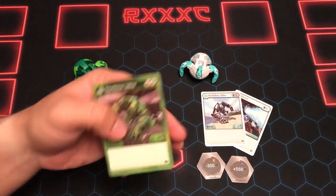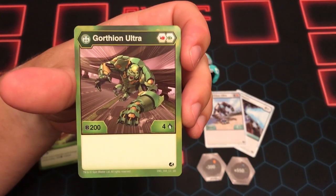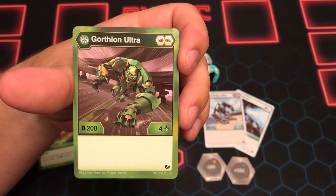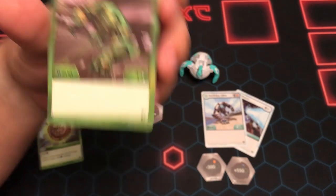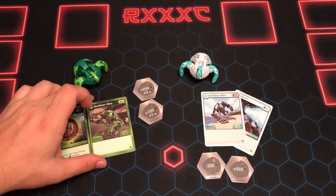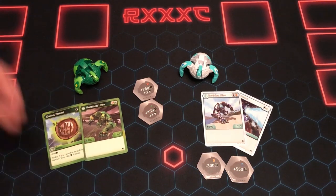Maximus Goritheon Ultra Ventus costs 5. When you play this, give a Bakugan minus 800B. It goes up to 908. So, value I guess for the Evo, but there are better options definitely.